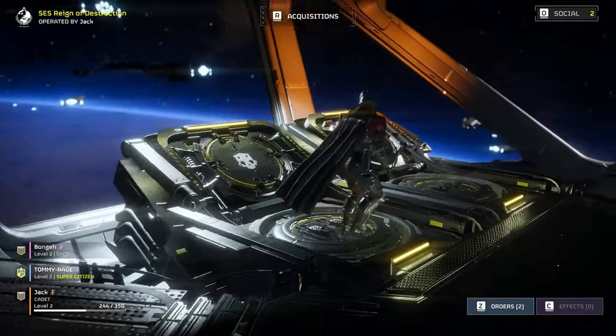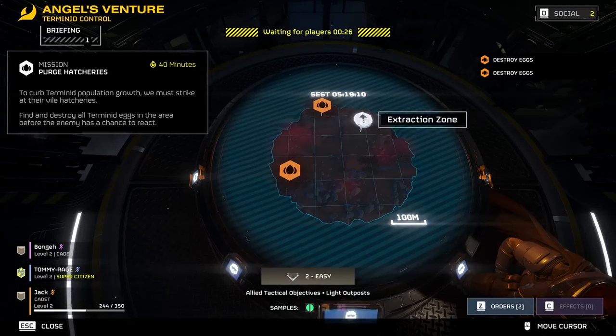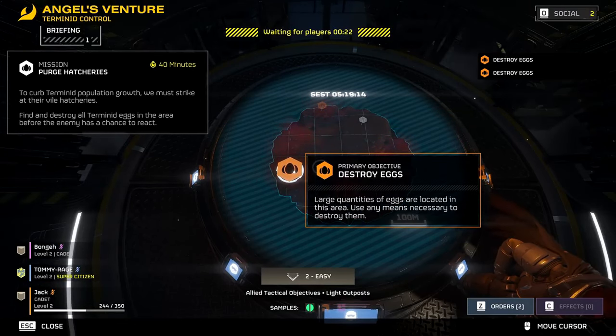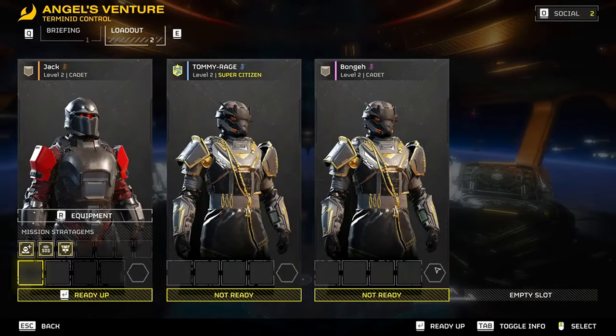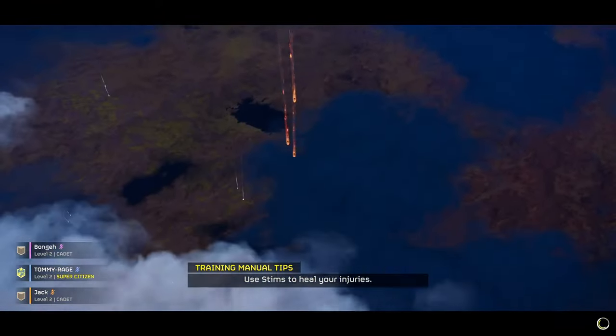Number 6: Tailor your arsenal. Not all enemies are created equal, and neither should your approach to dealing with them be. Different foes require different strategies and weapons. Coordination with your squad to cover a variety of threats will make those high-difficulty missions a tad more manageable.